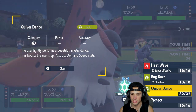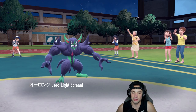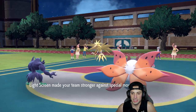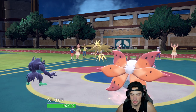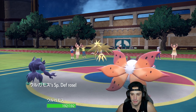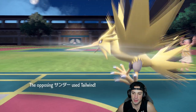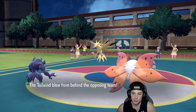We're going to Quiver Dance this turn — it seems like a solid turn. I'm going to set up Light Screen and go for the Quiver Dance. We'll see what Zapdos wants to do — maybe a Hurricane. I just love the Quiver Dance: the speed boost, Special Defense, and Special Attack all in one. It's beautiful. Tailwind's going to come out from their Amoongus — and their Amoongus is Sporing my Volcarona.